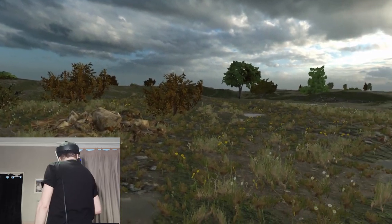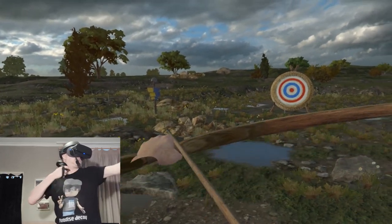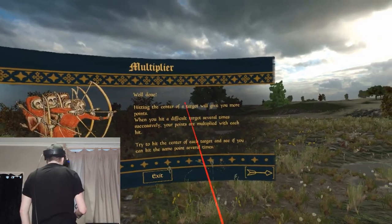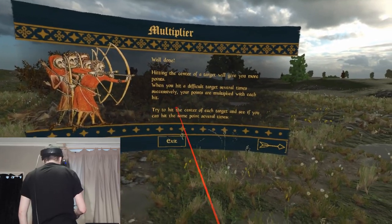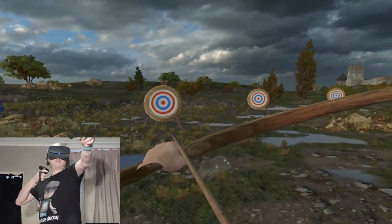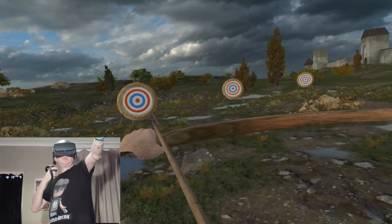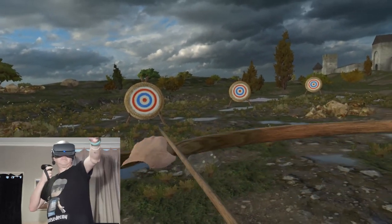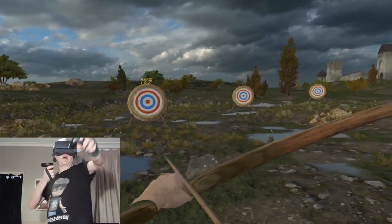Are we being attacked? Turn around — okay! Multiplier: well done. Hitting the center of a target gives you more points, and when you hit a difficult target several times successfully, your points are multiplied with each hit. Try to hit the center of each target and see if you can hit the same point several times. Let's go for the easy one — going for a multiplier. Bullseye! I've done archery in real life and this feels perfect — it feels just like real archery.